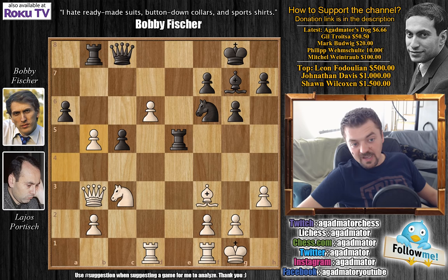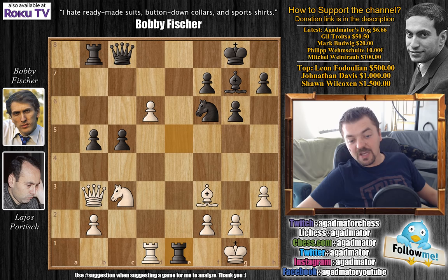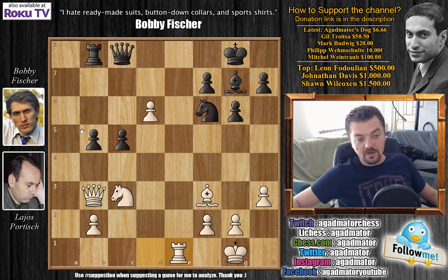Fischer now goes b5, a captures on b5, pawn captures on b5, and rook f to e1. Fischer exchanges — rook captures, rook captures — and now comes bishop to f8. A lot of moves were possible here as the b5 pawn is attacked — you could push b4, you could push c4, a lot of interesting ideas — but Fischer plays the best idea: bishop to f8.